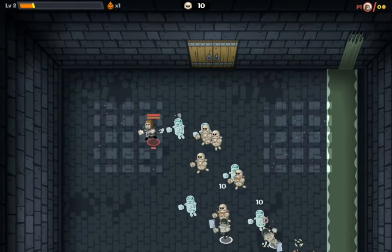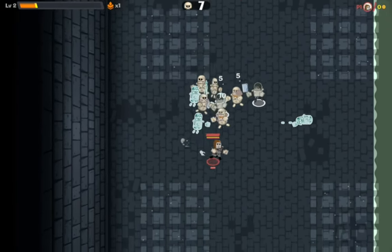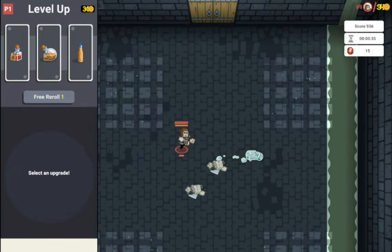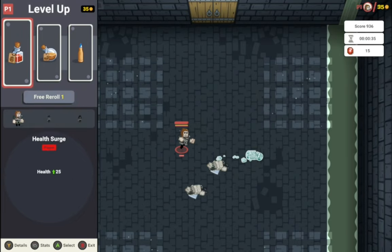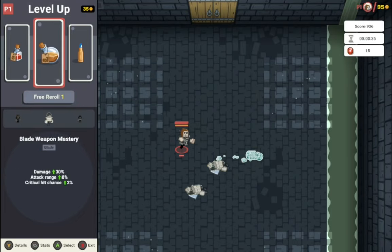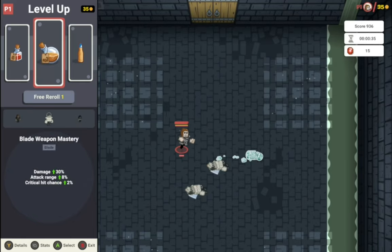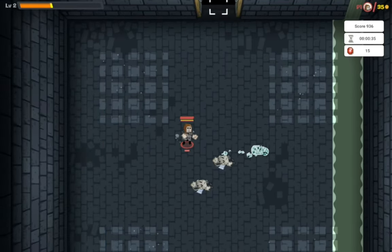Thumbnail screenshot. This is one where I might not have to rapidly increase my movement speed. And there goes the floor. Health goes up by 25. Blade Weapon Mastery — I think that's for the minions. Damage goes up by 30%, Attack Range goes up by 8%. Projectile Mastery: Bullet Speed Multiplier increased by 25%, Bullet Size Multiplier increased by 10%. I'm going to take the Blade Weapon Mastery. Yoink!